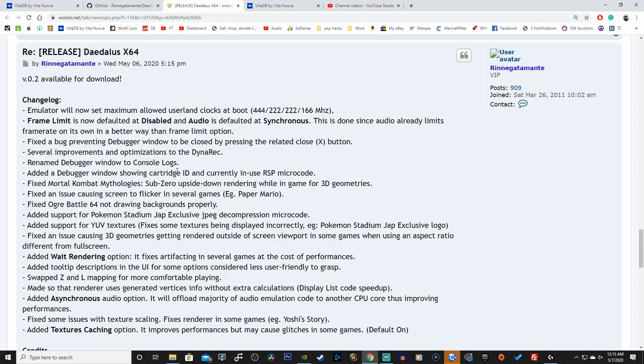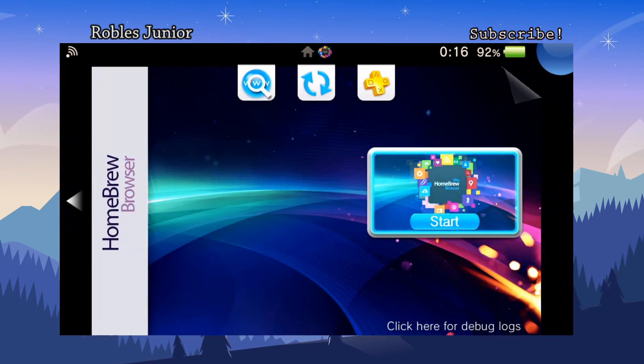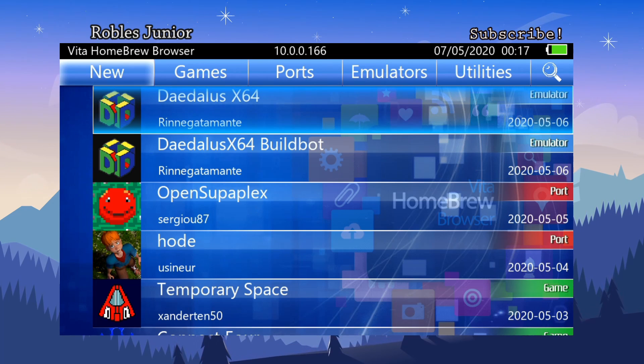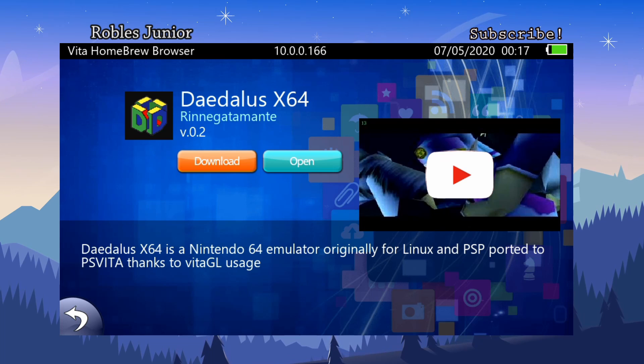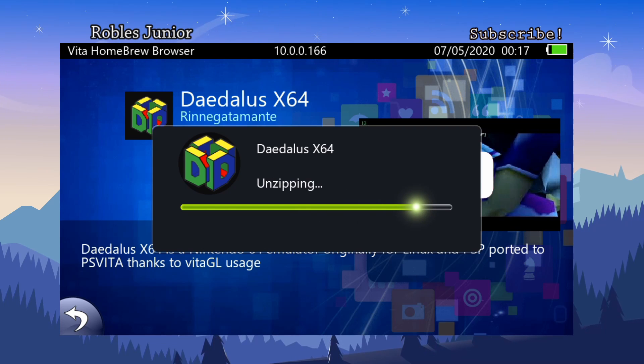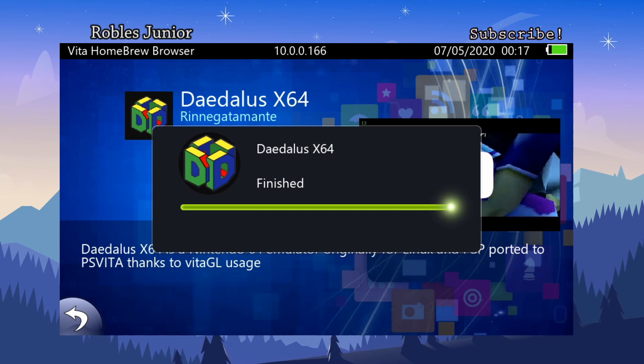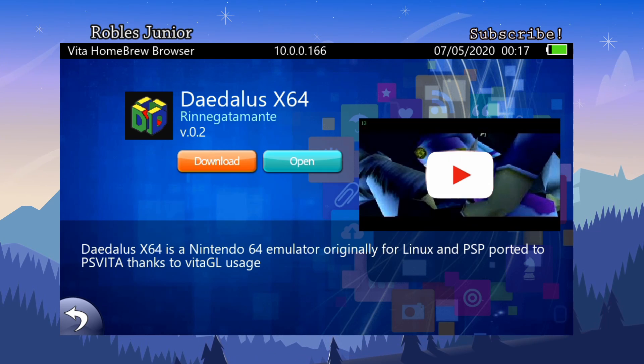The best way to update Atlas X64 is through the Vita Homebrew Browser — just have your Wi-Fi connection enabled, go in, select Atlas X64, choose the latest update, and download it. It will download the files, extract them, and place them in the correct folder. If you already have games installed from the previous version, there's nothing to worry about as it will copy everything over to the new version.